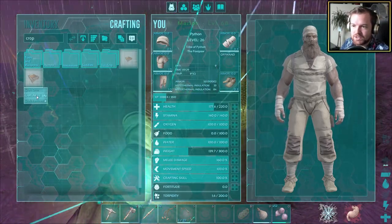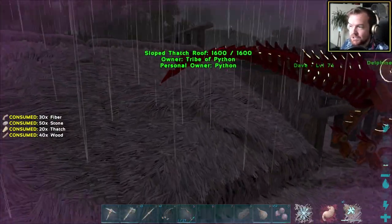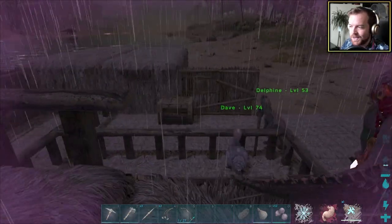Fiber is easily gotten — it's not like we don't have ourselves a moschops with epic stuff now.